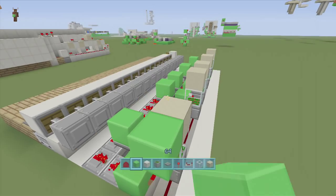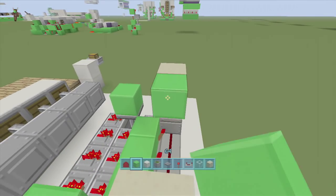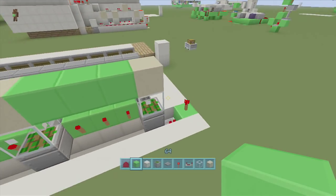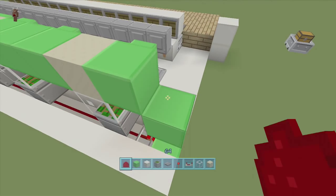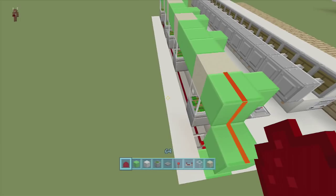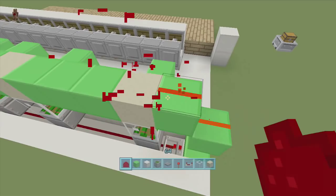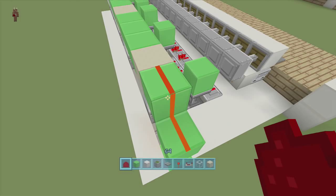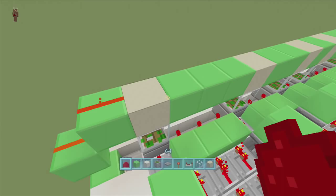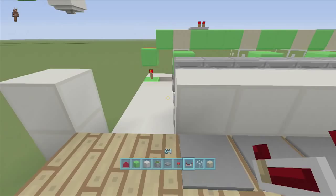Connect all the sand blocks together by putting an extra row of blocks in between every single one. Then from our torch, come up a block, then up another block next to the sand, and put dust on top of both blocks. If your password doesn't start from position one you may need to adjust the height, but mine starts at one so I just go up two. This just brings the power up.